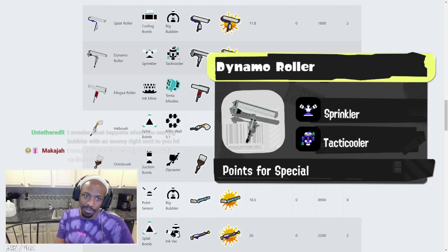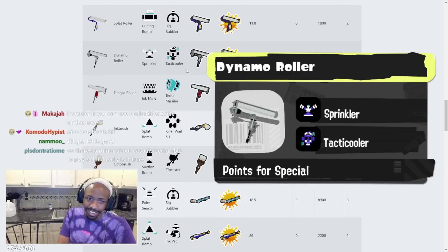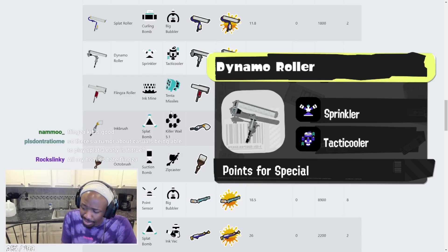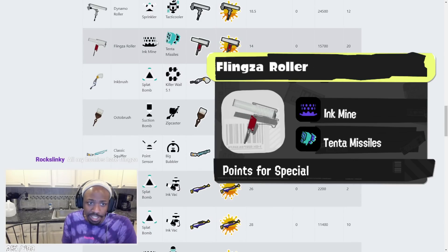Dynamo's Tactic Cooler lasts for a ridiculous amount of time — a really long time. Four-second respawn on the tactical. So you've got that going for it. Flingza Roller has Ink Mine and Tenta Missiles. It's a little bit weird but not that weird — it's something you watch flanks with. Tenta Missiles — this weapon can build up Tenta Missiles pretty fast.